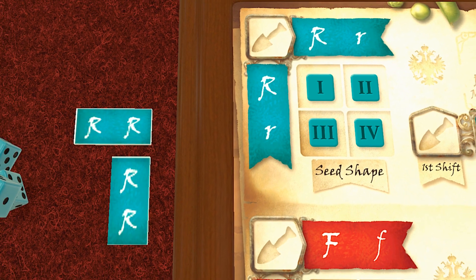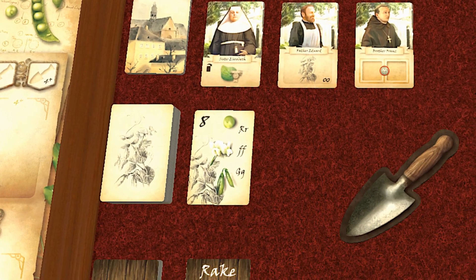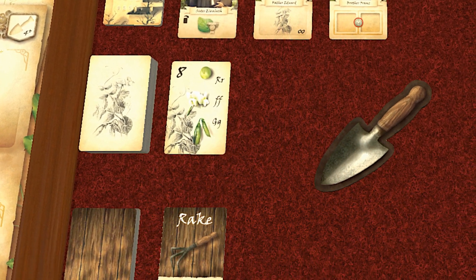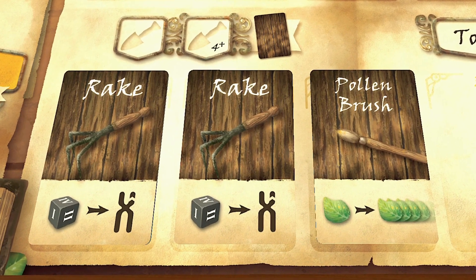Science nerds with backgrounds in genetics will find lots to love here, from the Punnett squares to the recessive genes to the validation of traits. But don't worry, you don't need the background in any of that to enjoy the game. In fact, you can even win the game while being blissfully unaware of the science, as I am.